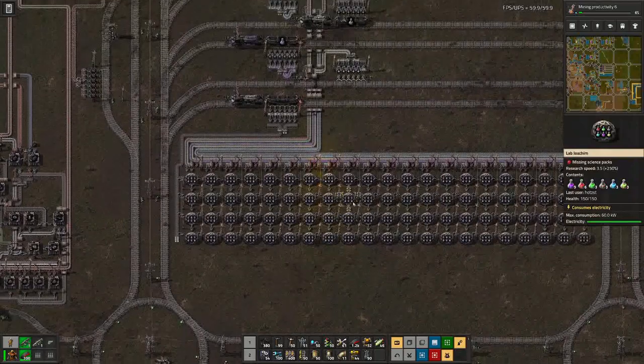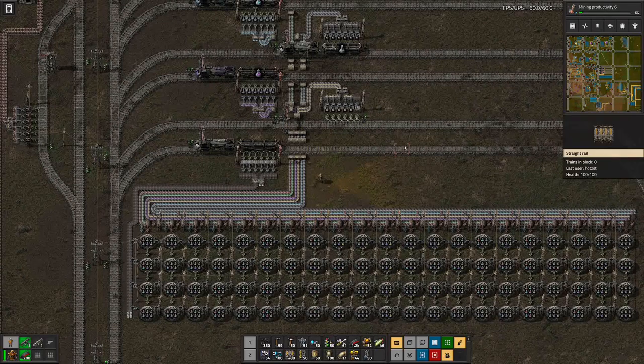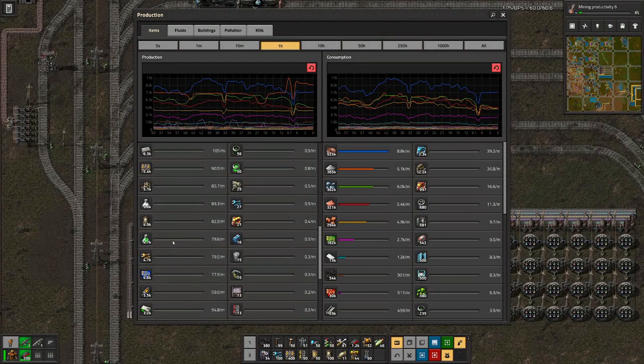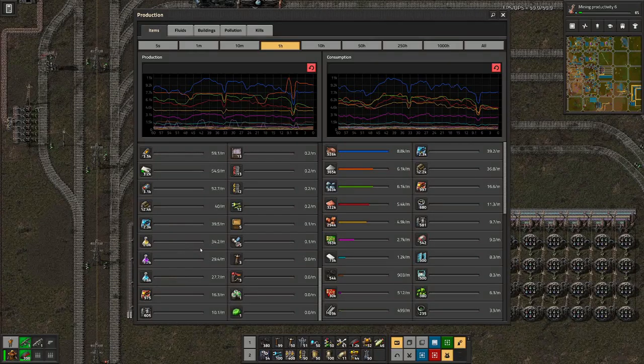We will get the space science eventually, and then we will probably run out of the yellow ones. Because if we look at production, we can see we are producing around 80 space science per minute, and from most other ones we are producing less. Blue is mainly because we don't need that much, but purple and yellow — that's a bit worrying, about 30 per minute.